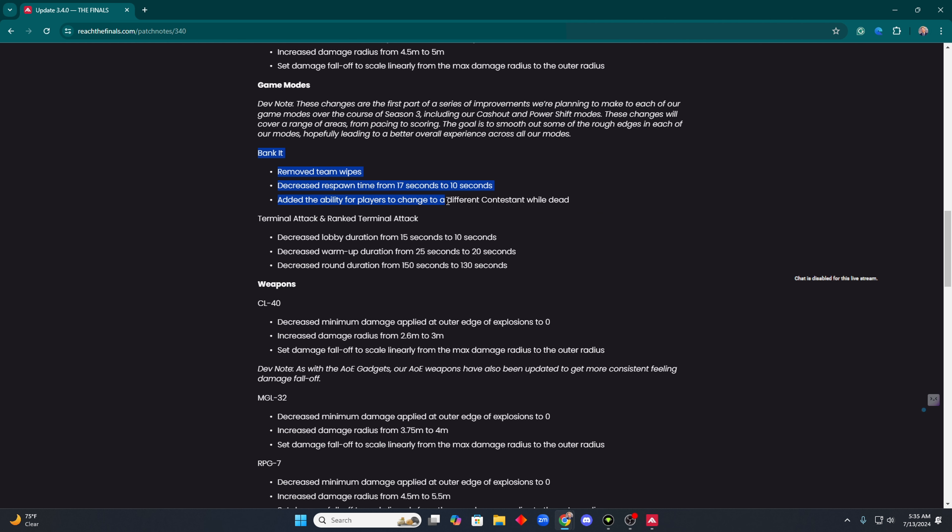First up is Bank It. They removed team wipes, decreased respawn time from 17 to 10 seconds, and added the ability for players to change to a different contestant while they're dead, just like in Power Shift. I think that's pretty dope. That's one step closer to team deathmatch, which is pretty much what that mode aims to be anyway — or at least that's how the community plays it.